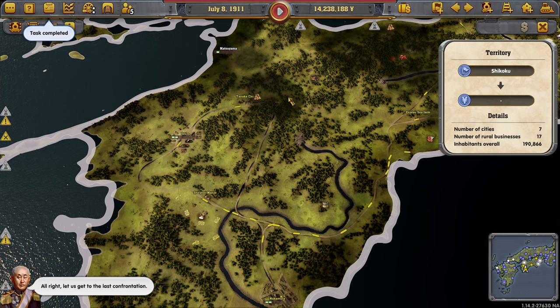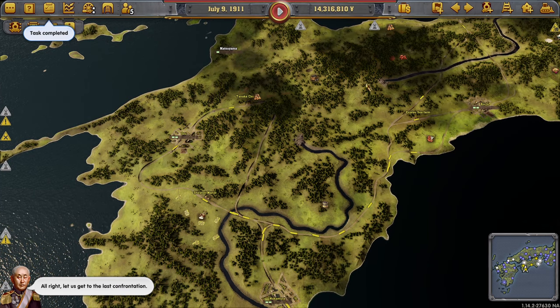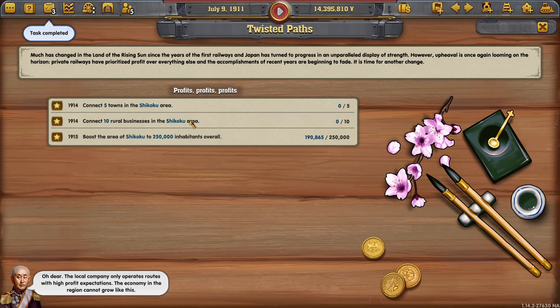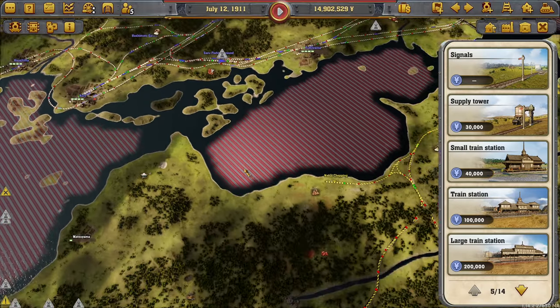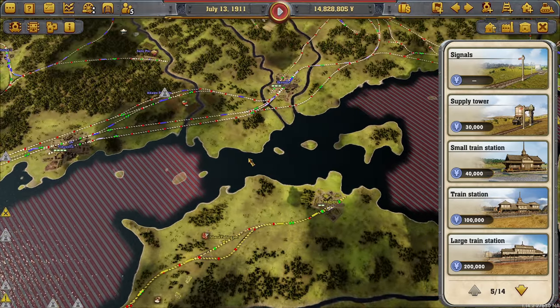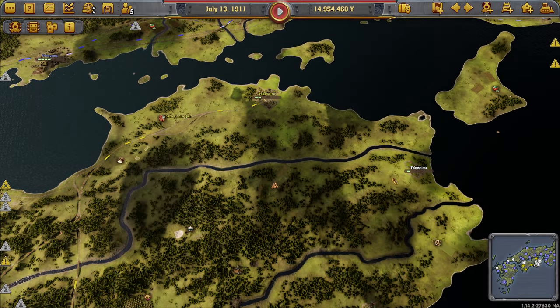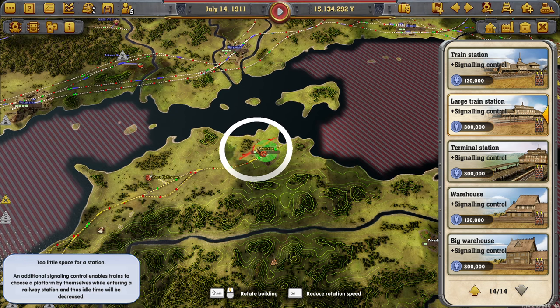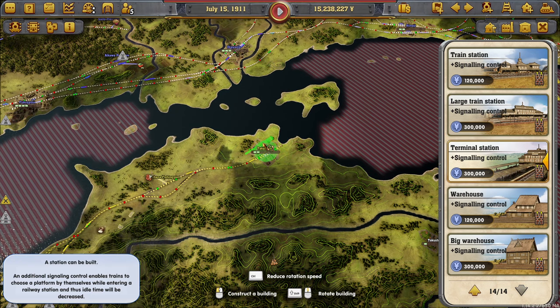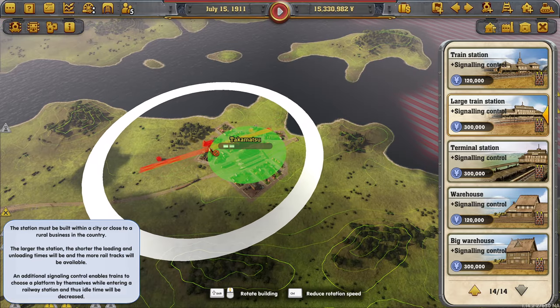The local company only operates routes with high profit expectations. The economy in the region cannot grow like this. Connect five cities in here. How do we get over here the easiest way? This way? Probably. So large station — terminal station? No, large station and then we go around.